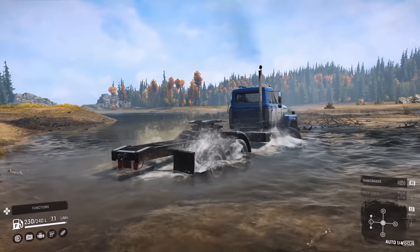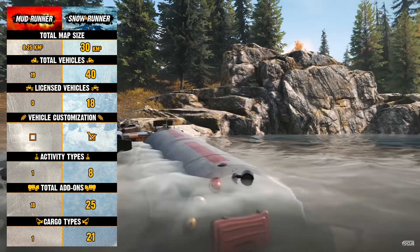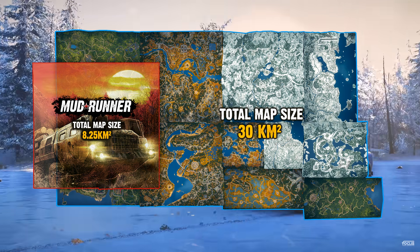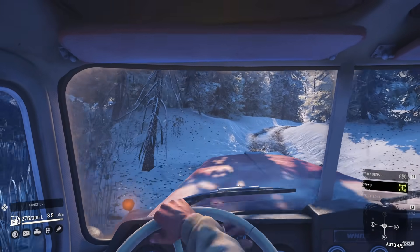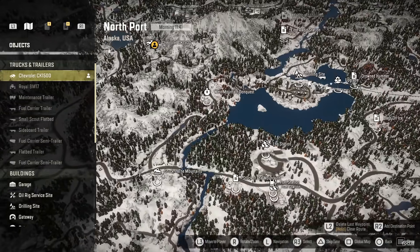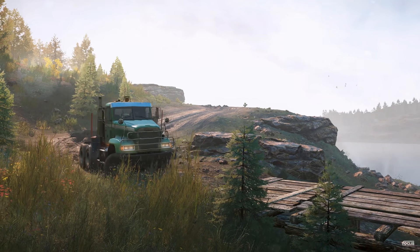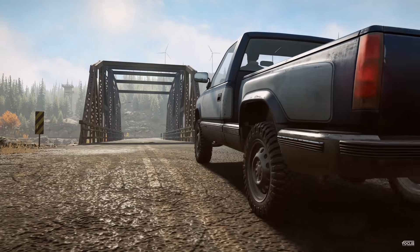Snow Runner is the successor to Mud Runner, and the game expands on the already cool features that Mud Runner had, including 11 new untamed sandbox maps that are up to four times bigger than those of Mud Runner. If you've played Mud Runner before, you already know how big the maps were and what a challenge it was to get across them. It's powered by the game's advanced physics engine and has brand new extreme terrain with its own challenges.